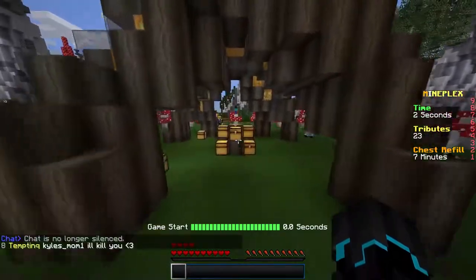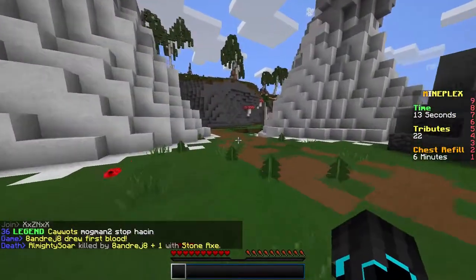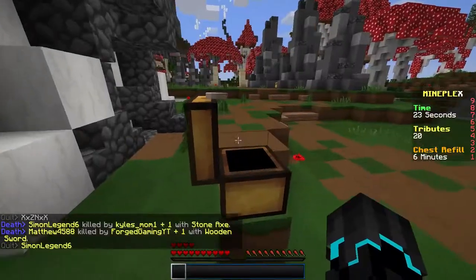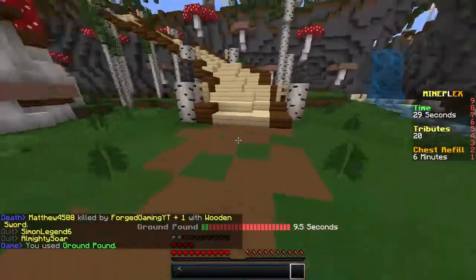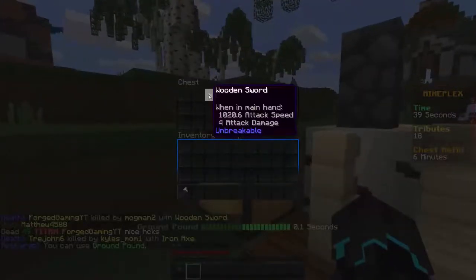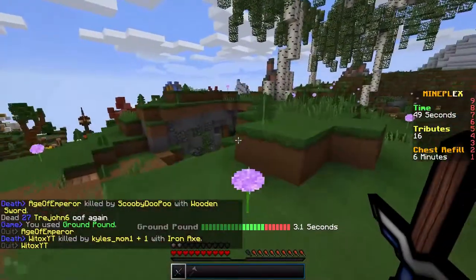Basically what hunger games is: there are chests in the middle and I got nothing because I screwed up. The chests usually have pretty good items, but chests out in the world are okay too. You run around, find chests with loot, survive other players, find armor and stuff like that. I got the ground pound kit effect — let me check if only the axe can use it or if the sword can too. Yes, the sword can do it as well.